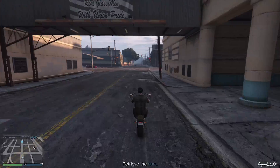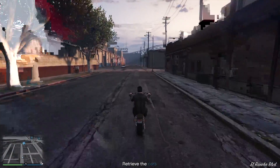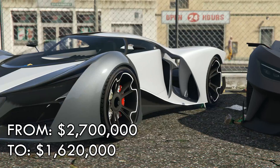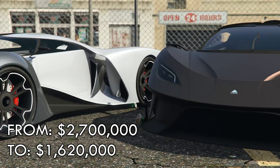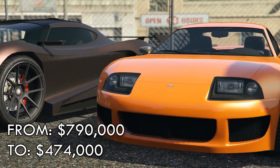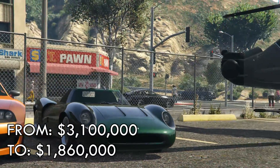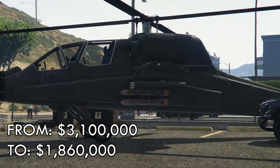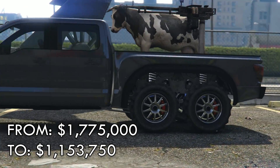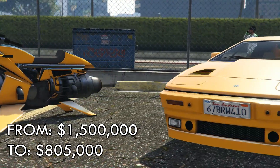But before you do that, make sure to also have your bunker running in the background, because there's currently 30% off bunker supplies this week as well. Other discounts this week: 40% off the nightclubs, the X80 Proto, the Tyrant, the Jester Classic, the Swinger, the Hunter; 35% off the Kara Kara; 30% off the Oppressor Mark II and the Ardent.